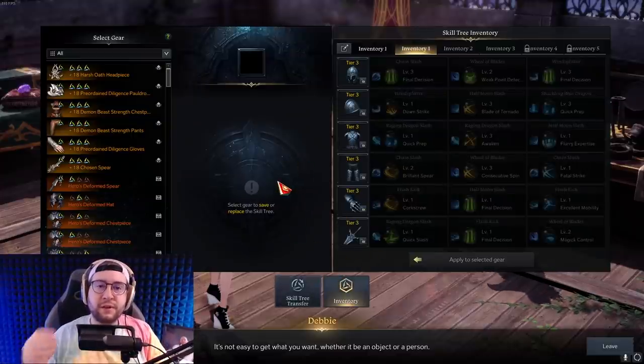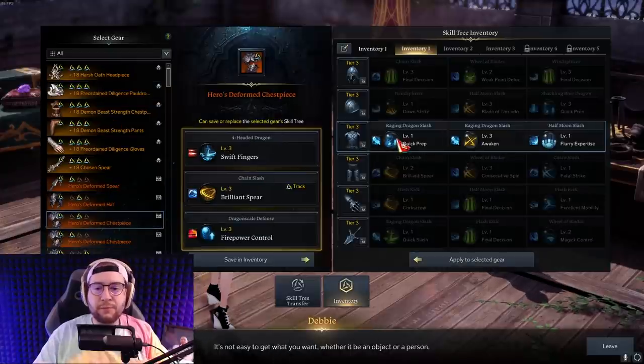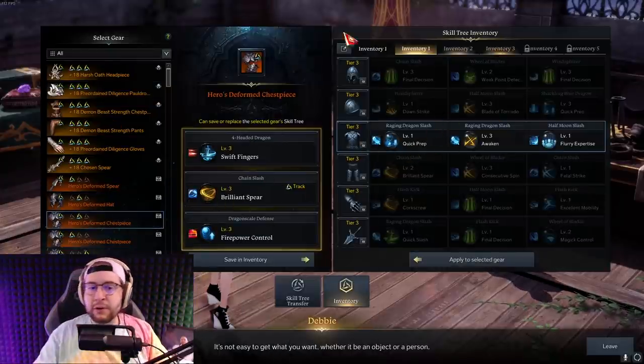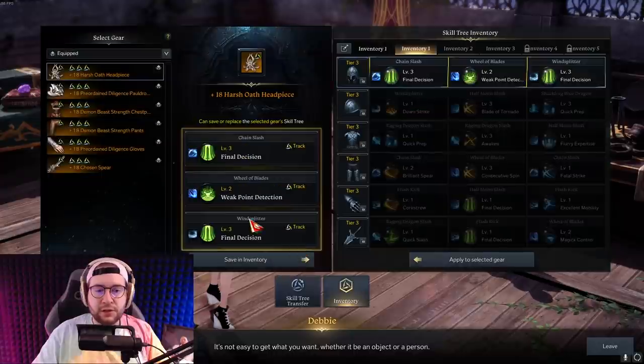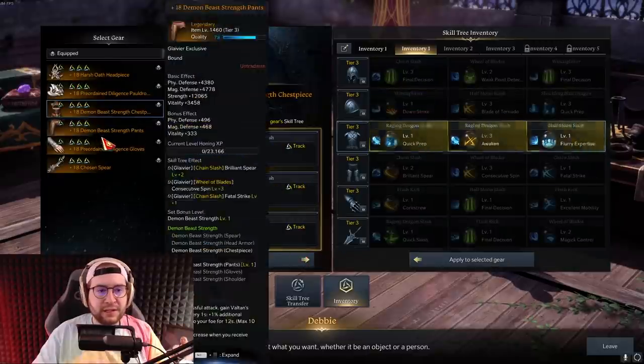Once you have your piece of gear, come to the skill tree transfer NPC and you will be able to transfer and imprint that skill onto it. What you want to do first is back up the gear you are currently using — let's say this is your equipped set — and save all the tripods on it.